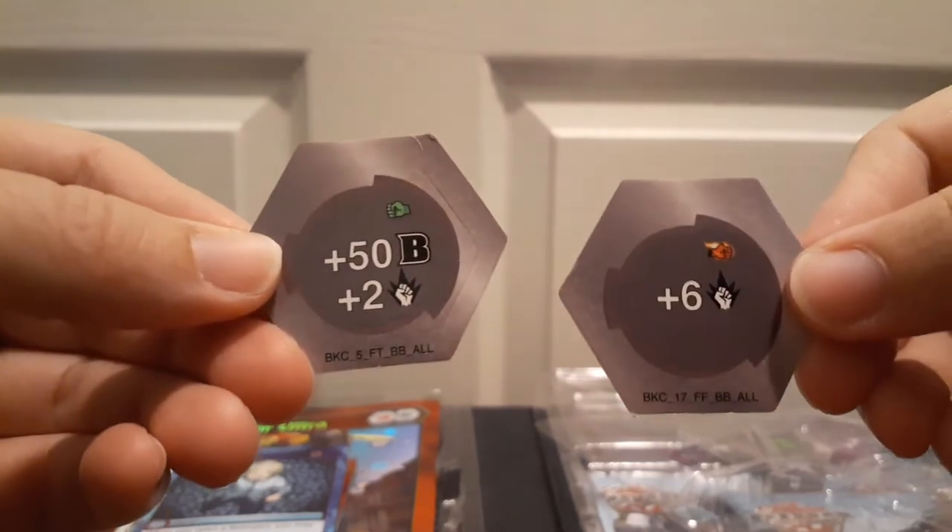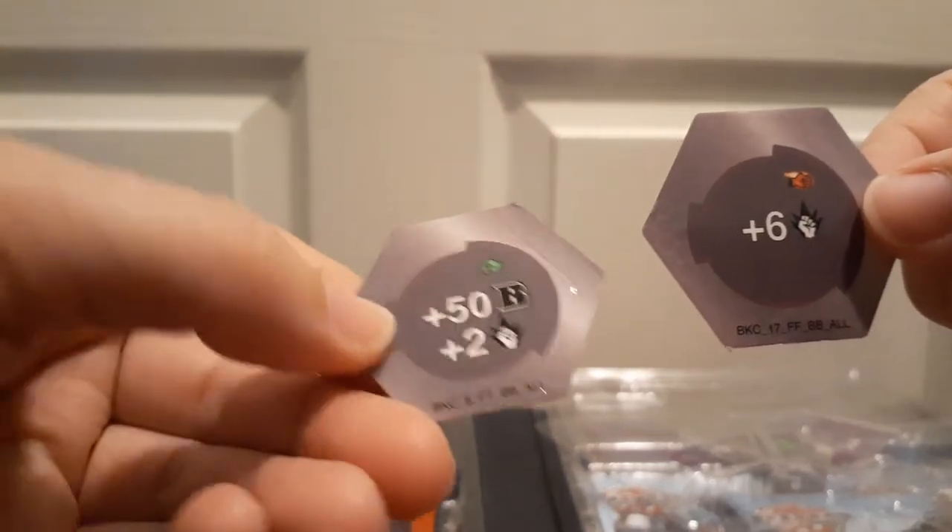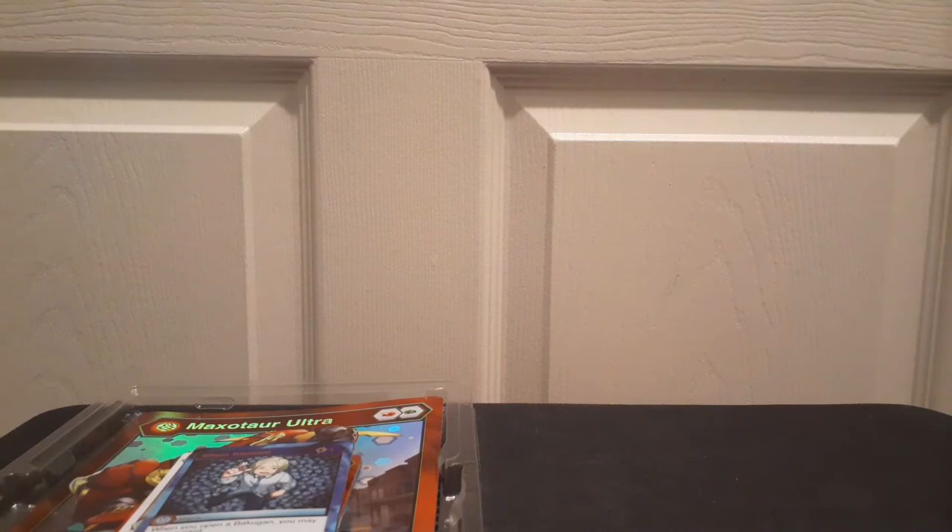We got a Shun Kazami — this is a really good card because every time you open a Bakugan you can draw a card. This is badass and I'm keeping it. And then we got China Riot as our hex. Here are the cores: the flaming fist for six is pretty good, but the green fist is really nothing to write home about. I would rather have cores than those little deck boxes that honestly nobody uses.